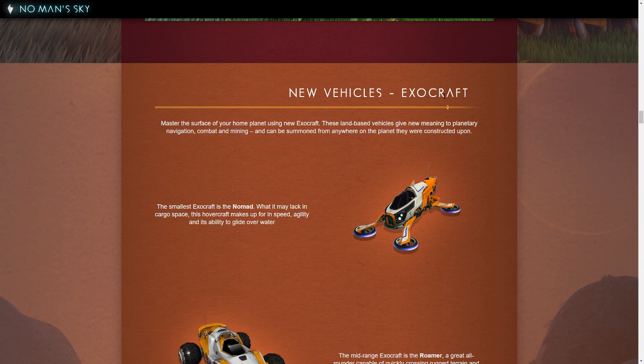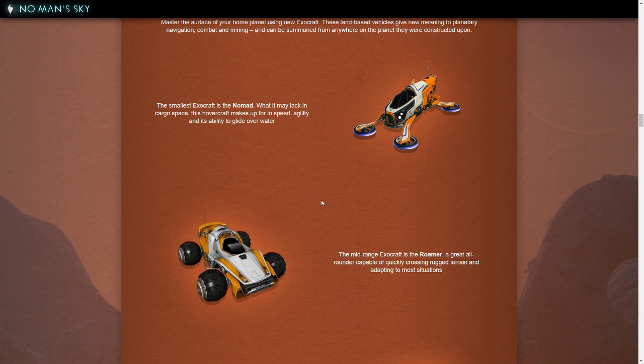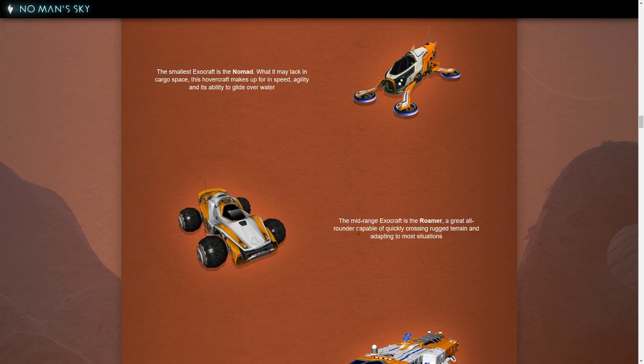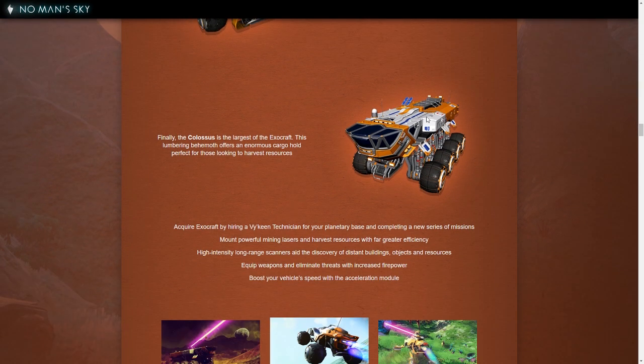New vehicles — Exocraft. This is probably the part I care about the most. They can be summoned from anywhere on the planet they were constructed upon, so you can't put them on your ship — they're local only to the planet you're on. The smallest Exocraft is the Nomad, lacks in cargo space but makes up for speed, agility, and ability to glide over water — that'll be amazing for getting Rygogen. Mid-range is the Roamer, an all-rounder capable of crossing rugged terrain. And the Colossus has a huge cargo hold for resource harvesting.